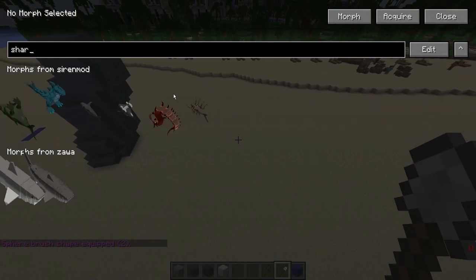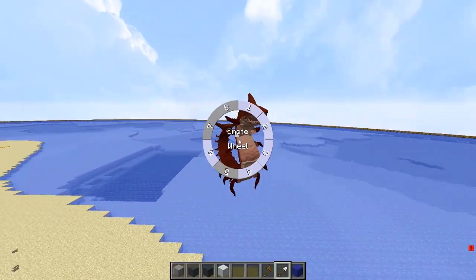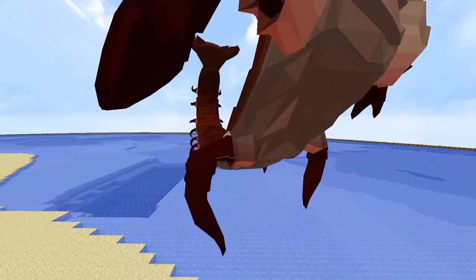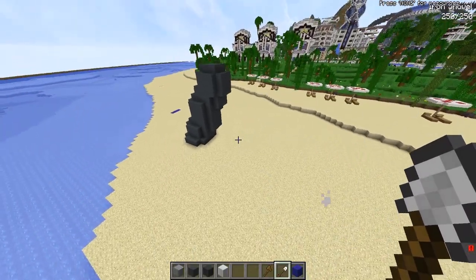Yeah, we actually have that. Let's type in shark real quick and then we can morph into this. We have a shark centipede. He says hey, what's good? I can get the tail to move and I can make him smile with regular teeth and then grow. Let's get back to normal. I simply love it.